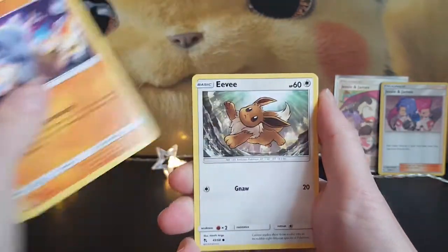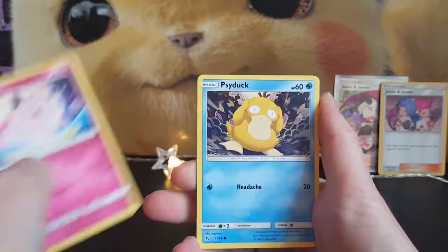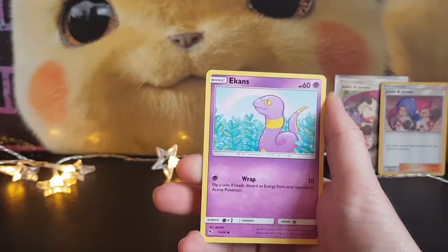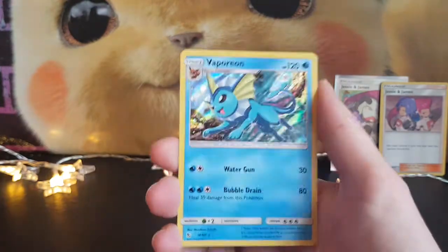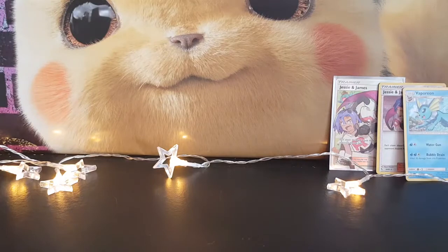I hope all of you are enjoying opening your Hidden Fates packs and you're getting some really good pulls. Please feel free to leave a comment down below and let me know what you've pulled from these packs so far. We've got a Reverse Holo Energy and a Vaporeon — fairly common Holo, as is the Jessie and James one.